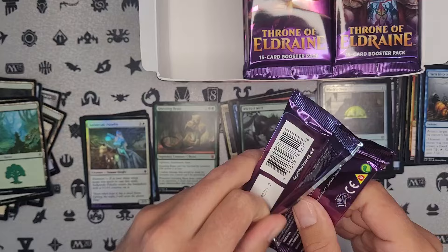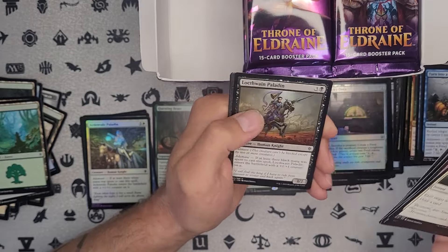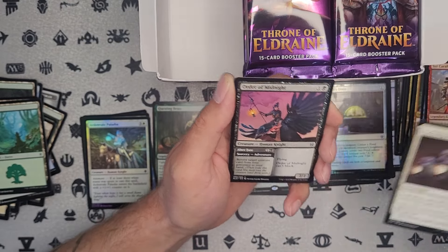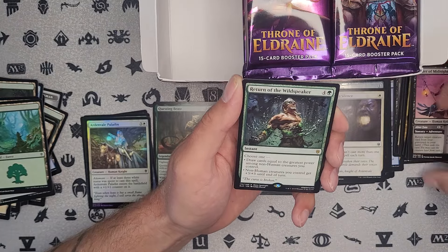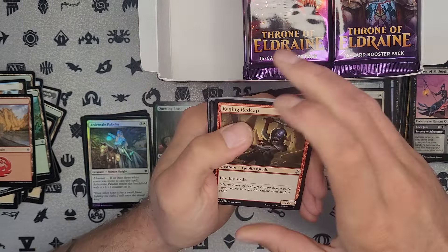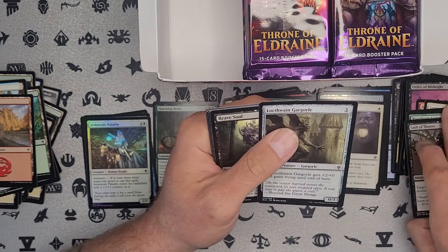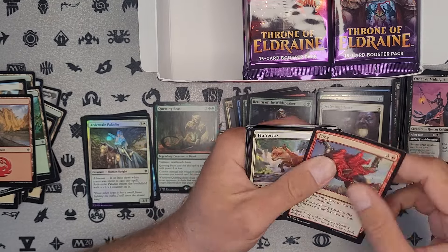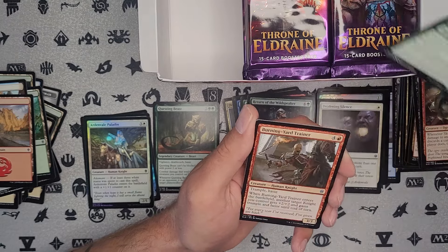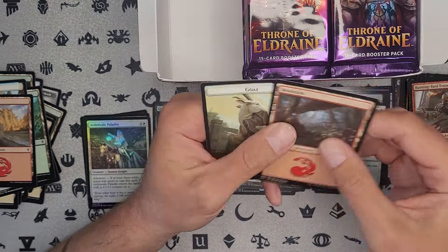Last pack in this stack — no luck so far as far as getting our Great Henge. Deafening Silence — definitely a good playable card. Our rare — Return of the Wildspeaker. On to the middle stack. I don't know what else there really is for good Mythic hits in this set. I'm pretty sure Great Henge is just about it. Fling — always a fun card if you have a big beastie creature on the battlefield. And rare — Feasting Troll King. Not good. And a Goat Token.